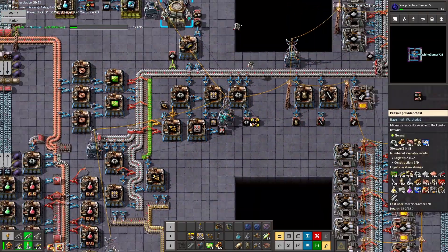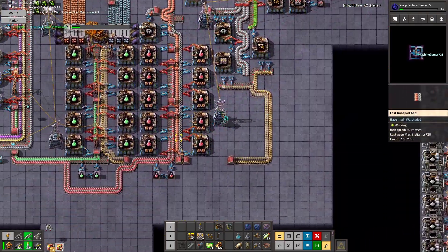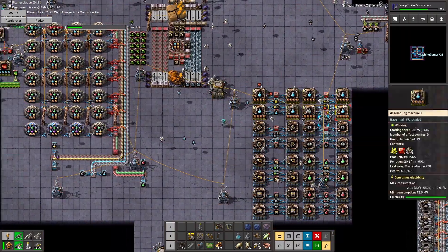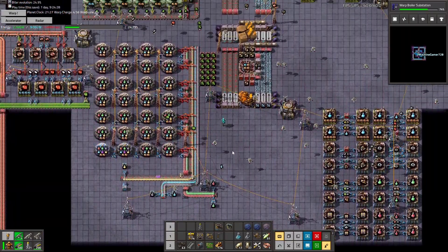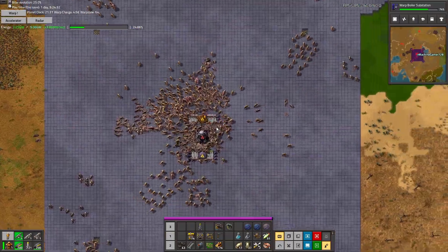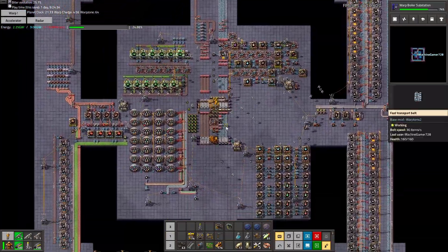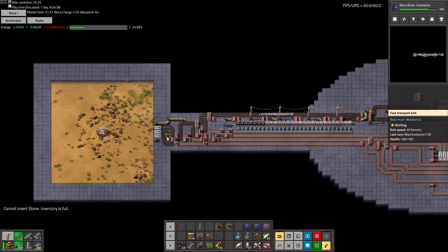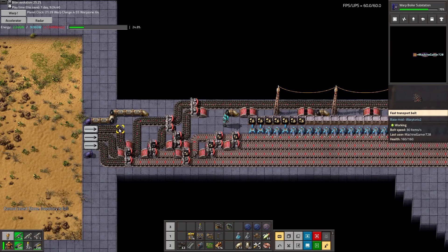These pipes and gears and red and green science are only using like four assemblers. So: we've got these going, they're cranking, we're just missing purple science now. We really need more stone or a better way to get stone. The end goal is this.